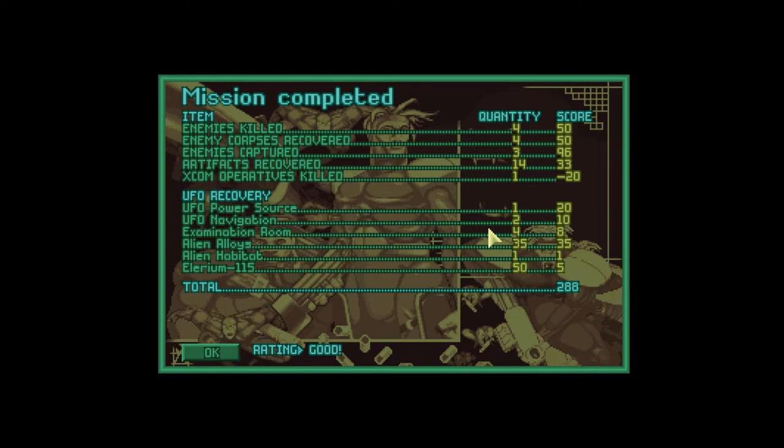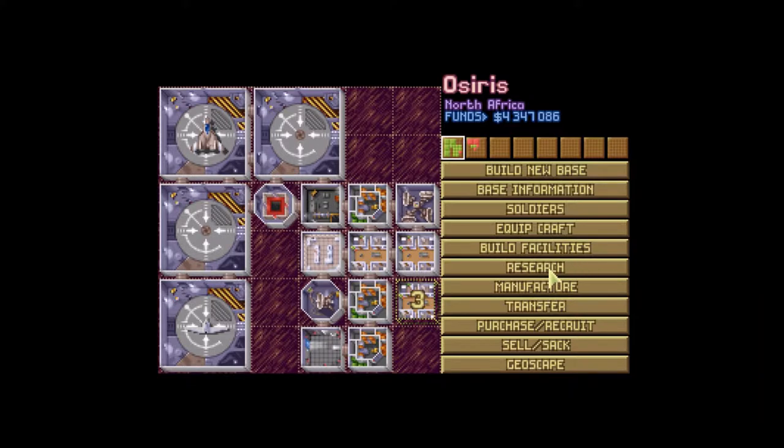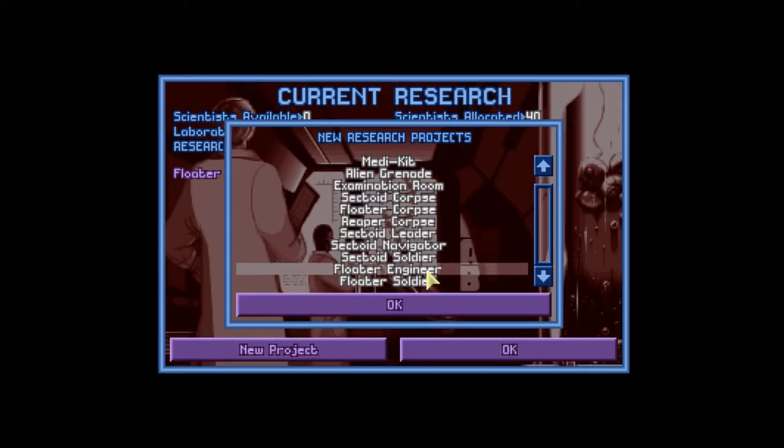Only death was by my own hand, of course, as it happens all the time. Alien habitat — interesting. Okay, let's see what we got. Research — we got a floater engineer. Nice. Soldier engineer.